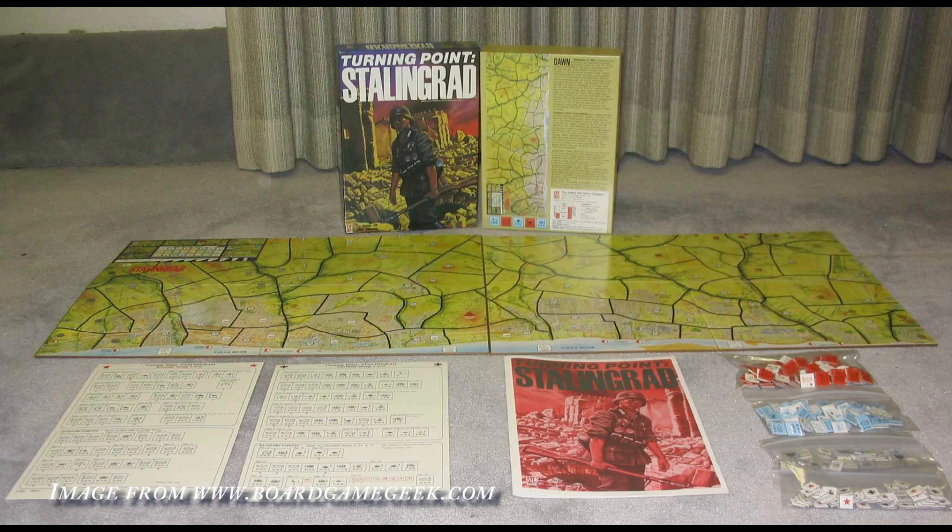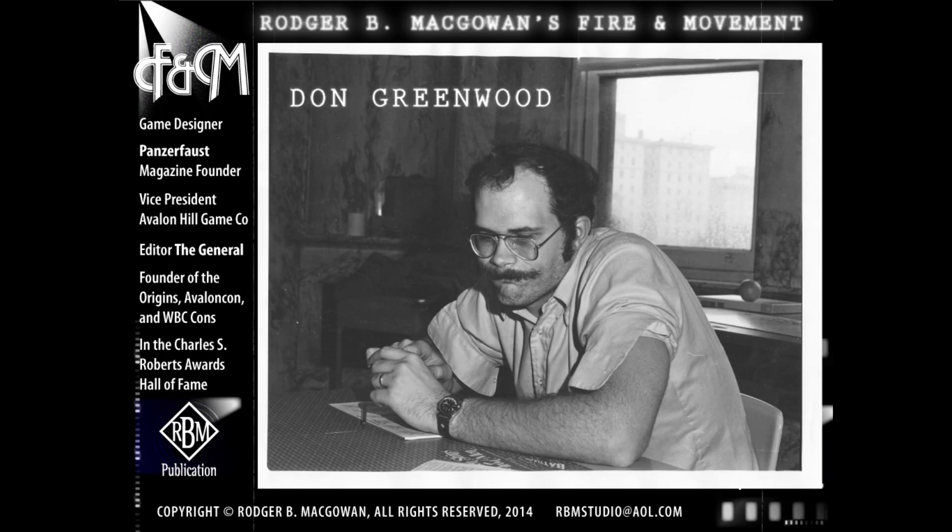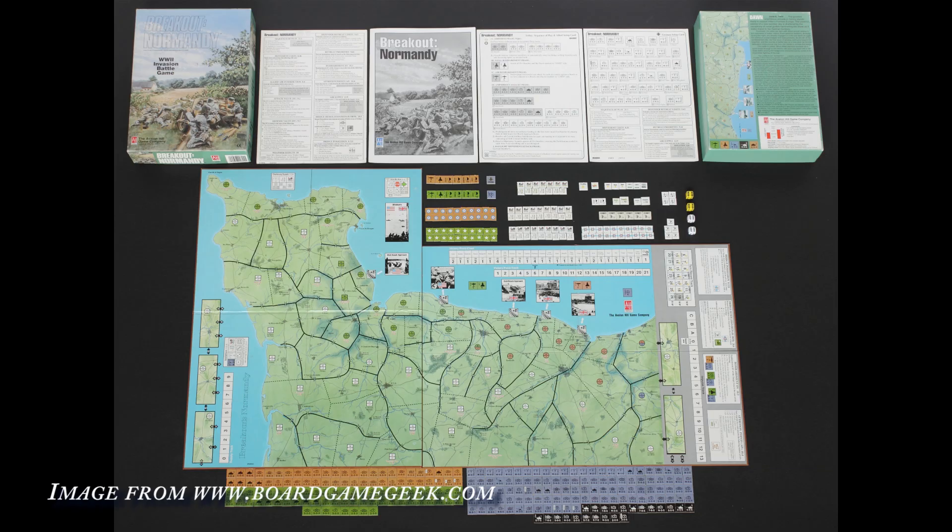It was 1989's Turning Point Stalingrad, designed by Don Greenwood using many elements of Allen's impulse system, that really polished the system to an impressive level. And the last Avalon Hill game using the system, 1992's Breakout Normandy, is a tense, balanced game that in my opinion is one of the best board war games ever designed. After the demise of Avalon Hill, the area impulse system soldiered on.